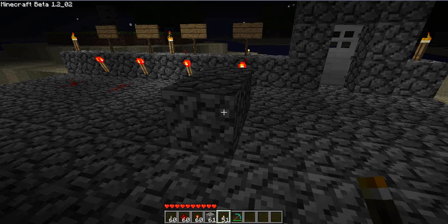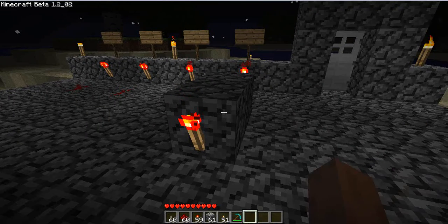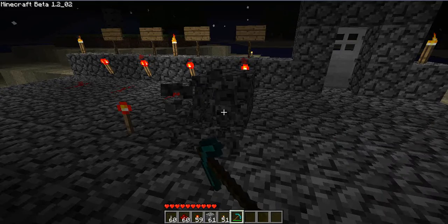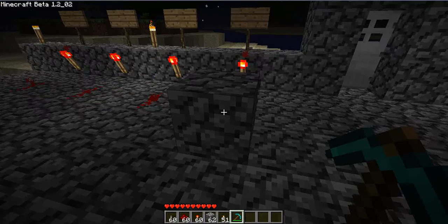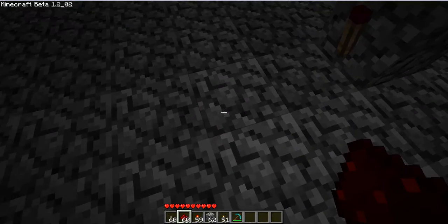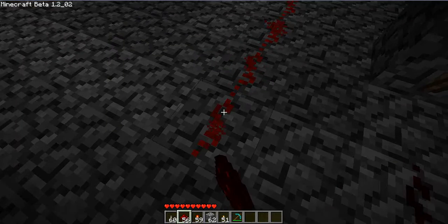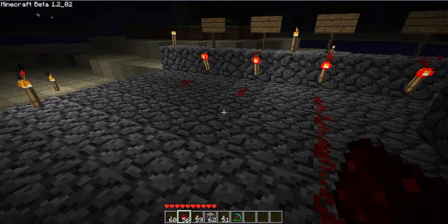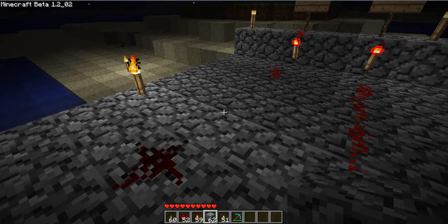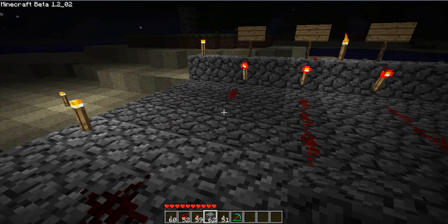For those of you who don't know what that is, that's a block with a redstone torch on the other side. And that simply changes the state of the redstone signal from on to off, or vice versa. Let's do another inverter here.